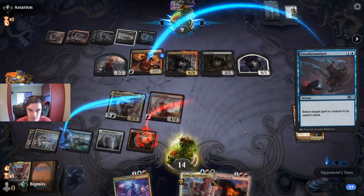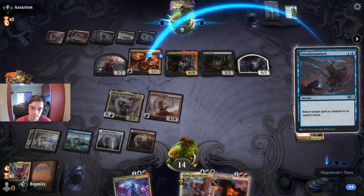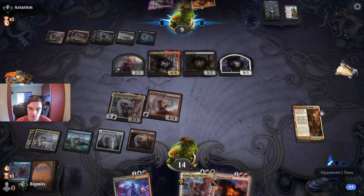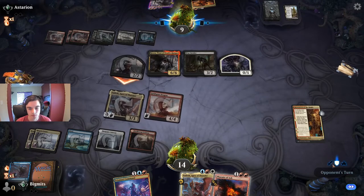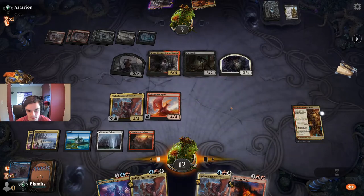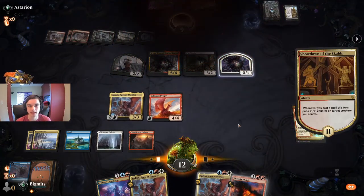We'll just Unsubstantiate the Predator so they don't get to exile something and get another counter on it. They can hit for 2, but that's not going to be good enough. And yet another Vadrok. Alright — take down game 1.